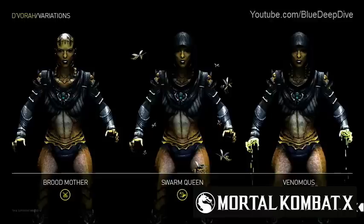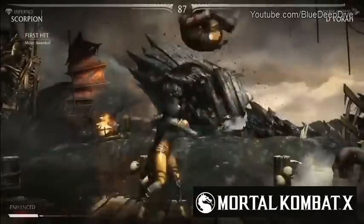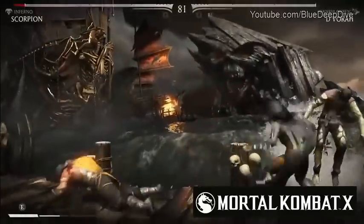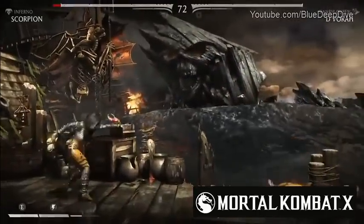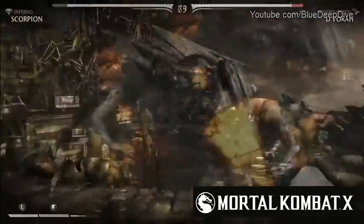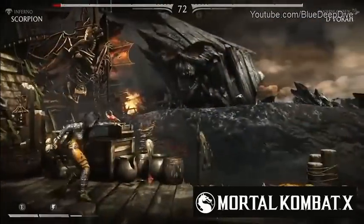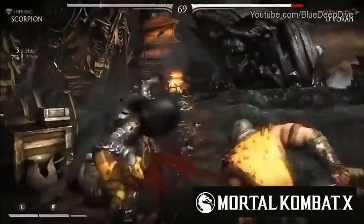What we know so far, guys: the Broodmother, Swarm Queen, and the Venomous. The Venomous looks like it's the most effective one so far, especially with chip damage — so your life is constantly draining. That's gonna be killer against competitive players. But right here guys is the Swarm Queen. Basically what this lets her do is make a vortex come out of the ground — pretty much a swarm of her insects. She can also throw a wasp grenade that explodes. Pretty creepy — she throws bugs that come out of her body that explode.